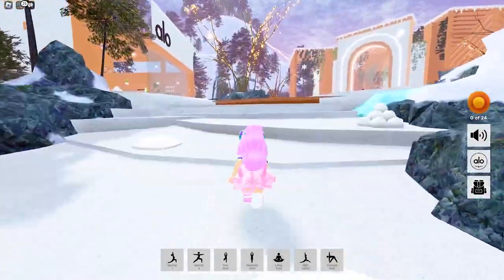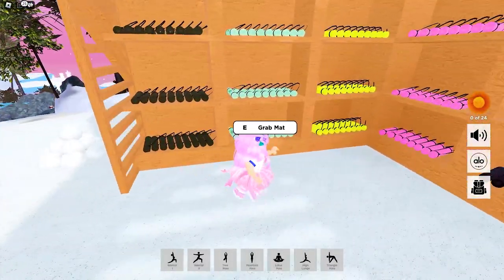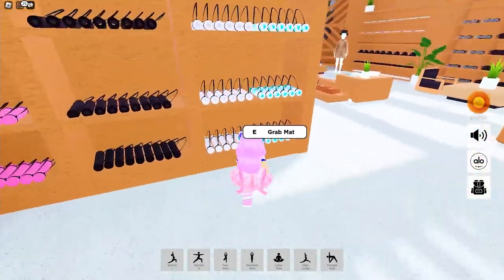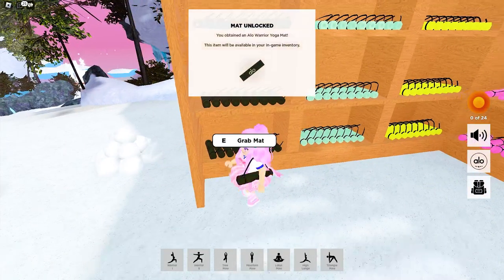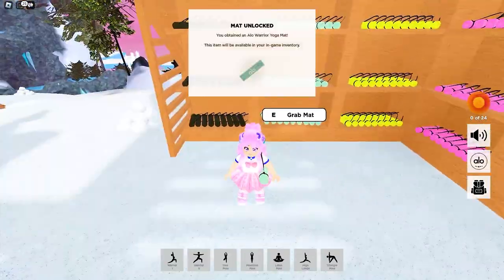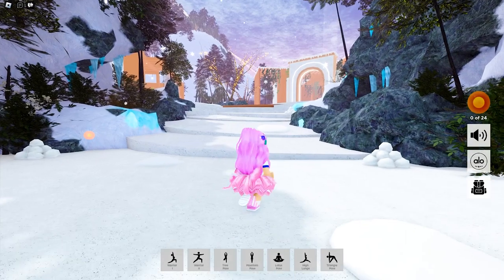The yoga mats are at the Aloe Store. It comes in different colors, so feel free to get one or all of them. I'm gonna get all to go with my outfits the next time I play. Once unlocked, all yoga mats are placed in your inventory. Since I love pink, I'll choose this. Now I'm ready, let's go ahead.